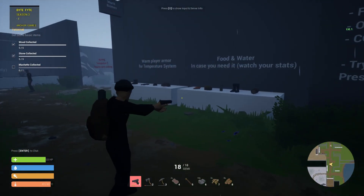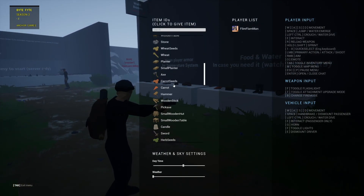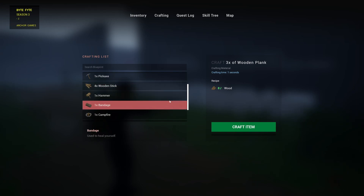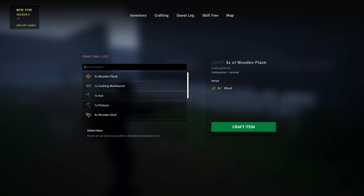I need a machete. If I go back and I can spawn a machete — look at all the stuff you could spawn. But if I go to the tab and go to crafting, I want a machete. I kind of froze for a second. Repair wrench. Can I find a machete? No. So where do I get a machete?